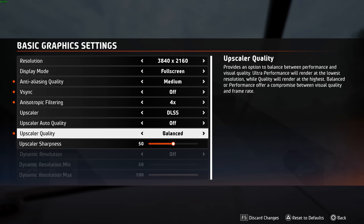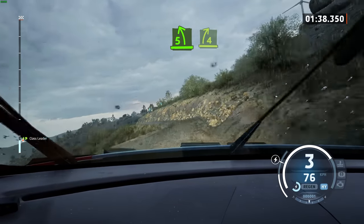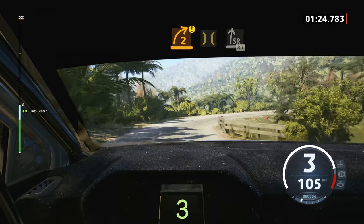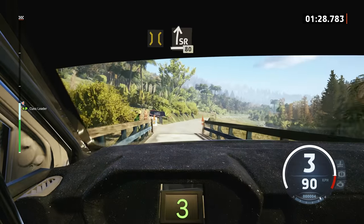Don't worry too much about anisotropic filtering, as this doesn't affect the framerate massively. Your next step is to head to the advanced graphics page and turn down your preset if you're still struggling. Even though the game won't look as pretty, I can guarantee the experience will be more enjoyable if the performance is steady. As for console, it actually runs surprisingly well relative to the PC version, and you can check out our graphics comparison video right here.